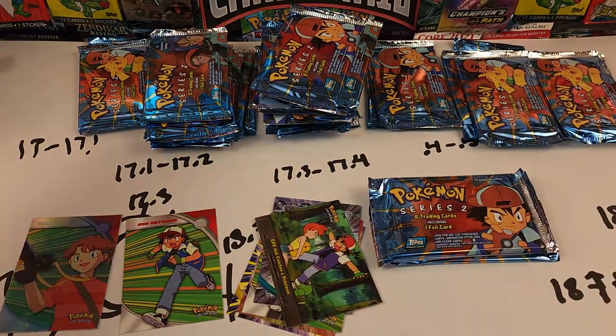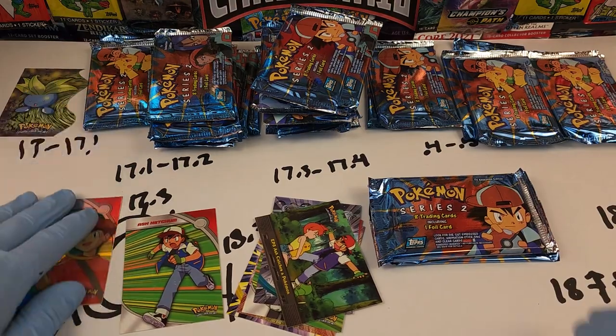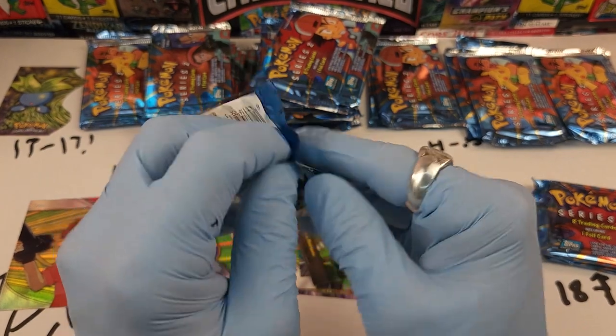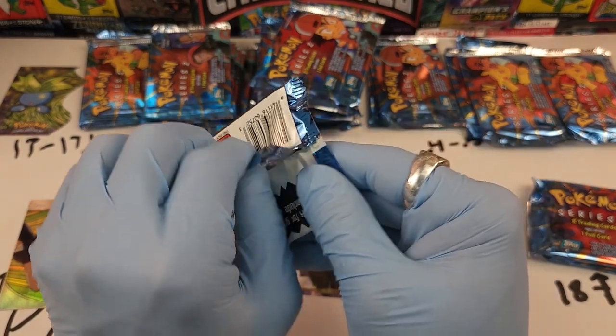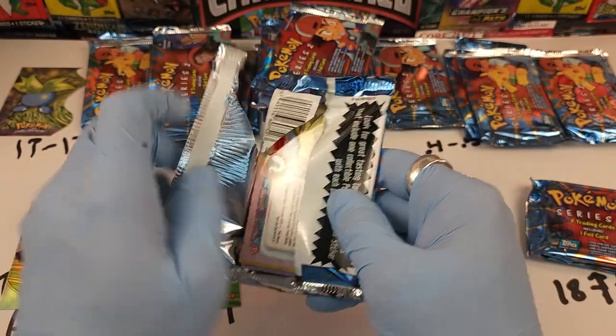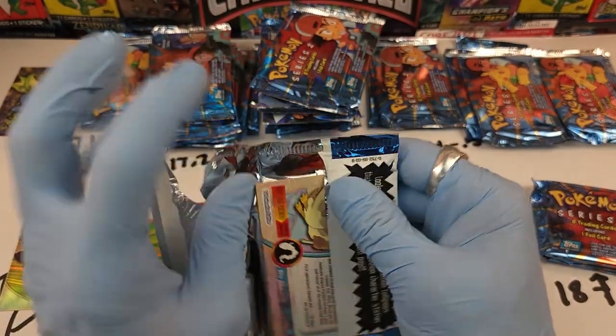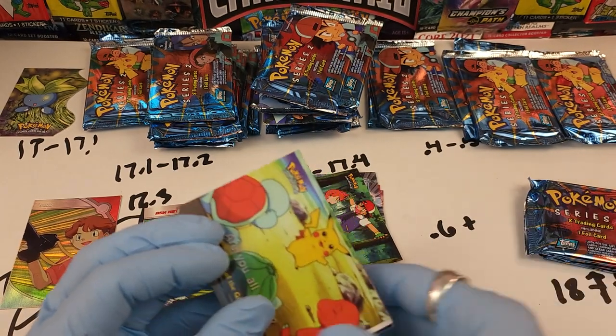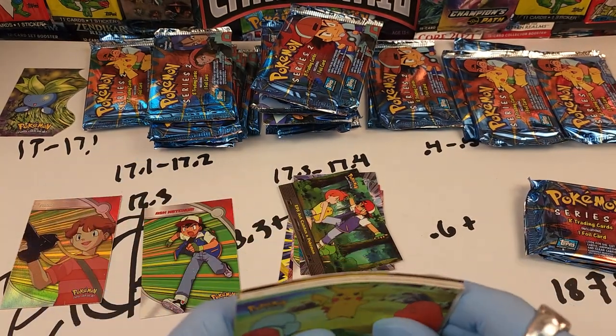Now we're going to the heavy ones — these are above 18 grams, the 18.4s and 18.5s. If this is a super rare variant hollow and there's a Charizard and it's wrecked, I literally might throw up on camera. I'm stressed right now — I do not like seeing boxes like this that are super high price and completely trashed.